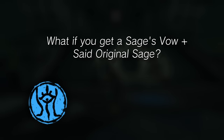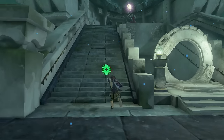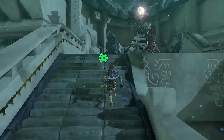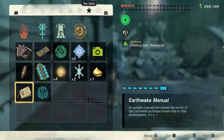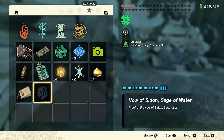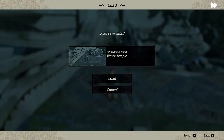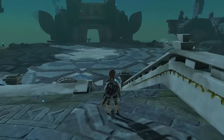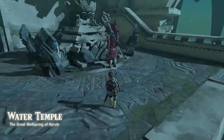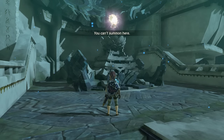Another small thing we didn't mention: what happens if you get a Sage's Vow while that Sage is acting in the story. Put simply, the original Sage disappears the moment it's used. Upon activating it, the actual Sage will vanish in game and stay gone until you reload the area with the vow disabled again. This even occurs if Sages outside your party are activated — so if you ever felt like banishing a Sage to a shadow realm, well, here you go.